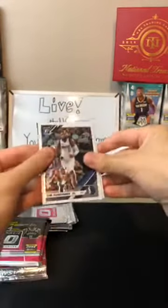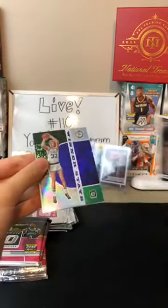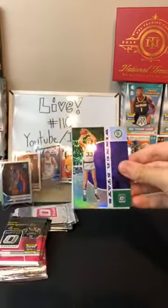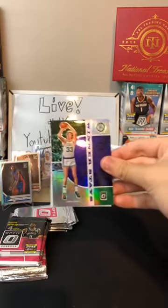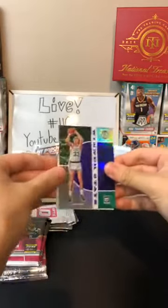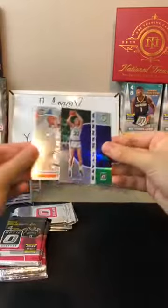Tim Hardaway Jr. for the Mavericks, Mitchell Robinson for the Knicks. We got a purple — purple Larry Bird for the Celtics! Very nice card. I don't think I've ever seen a Moses Malone and now a Larry Bird card in Optic before — great to see Bird again, talk about a legend. One of the best. We also got Stephen Adams behind that. Let me sleeve up your Bird here.